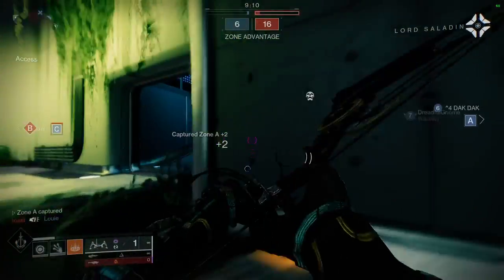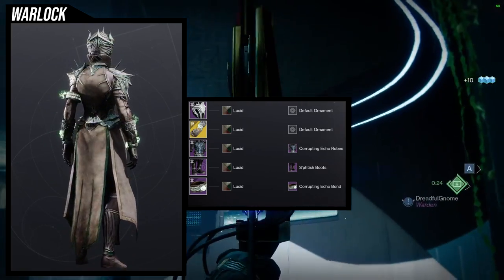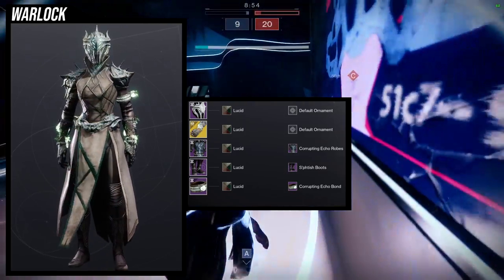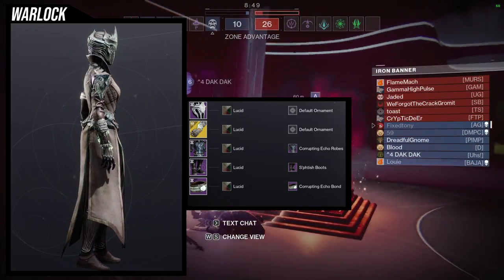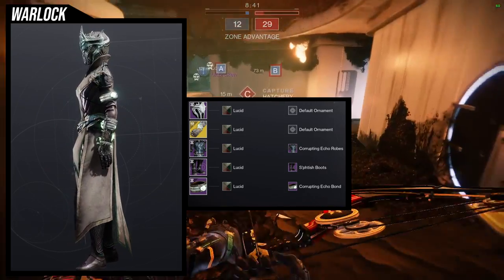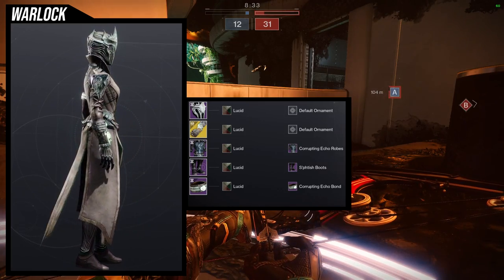To start off, for the exotic we're going to be using Necrotic Grips with the Corrupting Echo bond — a combo I usually pair with a Hive theme because I think it looks really cool together. For the helmet we're using the Taken King helmet, for the chest piece the Corrupting Echo robes, and for the boots the Fetish boots, because I love the organic look of the knee — it looks like something a bug would have. The shader is Lucid and I legitimately love this look.